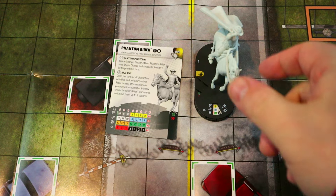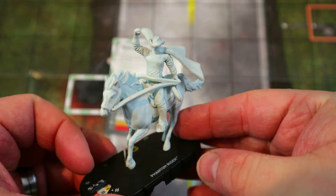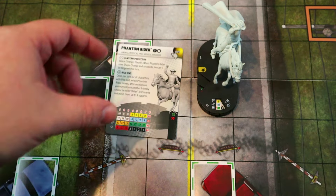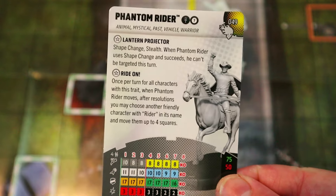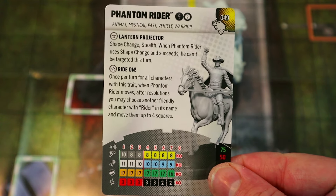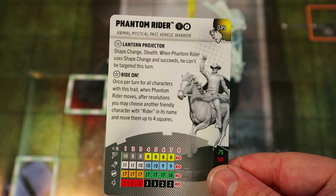Last but not least, thank you for sticking around — we have Phantom Rider, who looks pretty cool in that all-white suit. He used to be named Ghost Rider but they changed his name to differentiate from the new flaming-head Ghost Rider. He has Animal, Mystical, Past, Vehicle, and Warrior keywords with Mystics and Team Player team abilities. His trait gives him Shape Change and Stealth, and when he uses Shape Change and succeeds, he can't be targeted this turn.